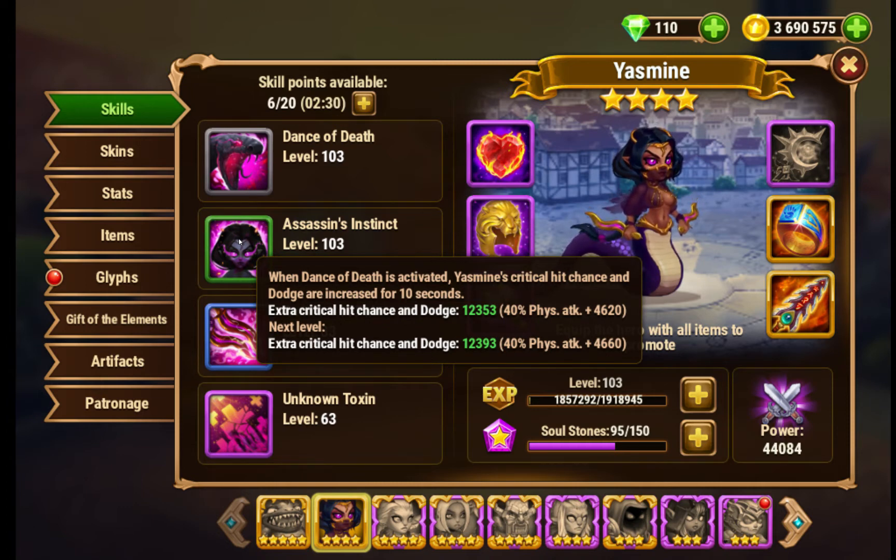When Dance of Death is activated, Yasmin's critical hit chance and dodge are increased for 10 seconds. Extra critical hit chance and dodge: 40% physical attack plus 40 times level, plus 500.